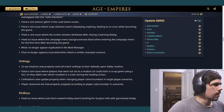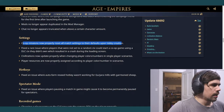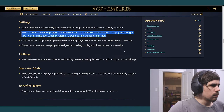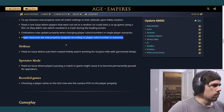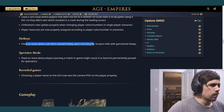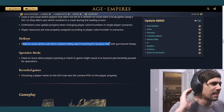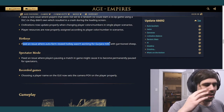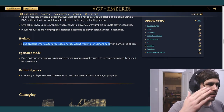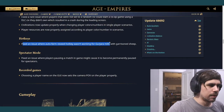Co-op missions now properly reset all match settings to default. Fixed an issue where auto farm re-seed hotkey wasn't working. I've had issues with this every time I play Gurjaras — I'd have to go to the mill and manually select auto re-seed. I thought it was a conflict with the sheep and the auto re-seed because you can garrison sheep in the mill, so I thought there was some conflict, but apparently it just wasn't working in general.